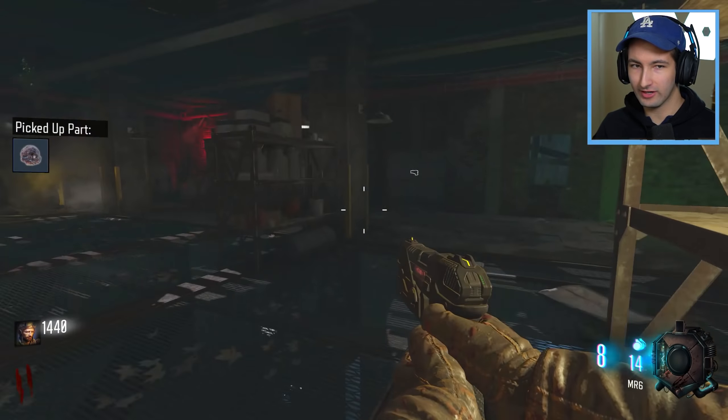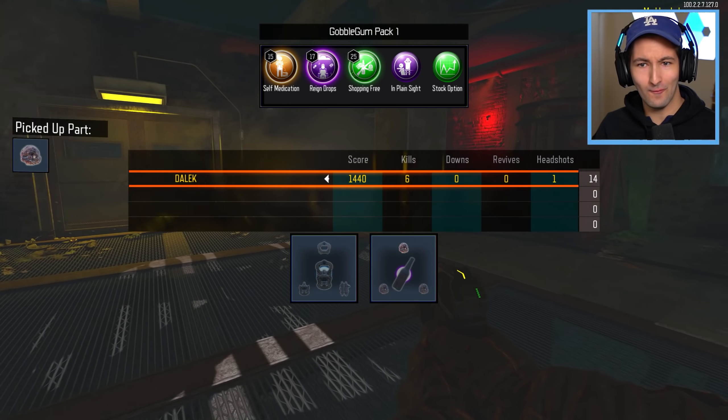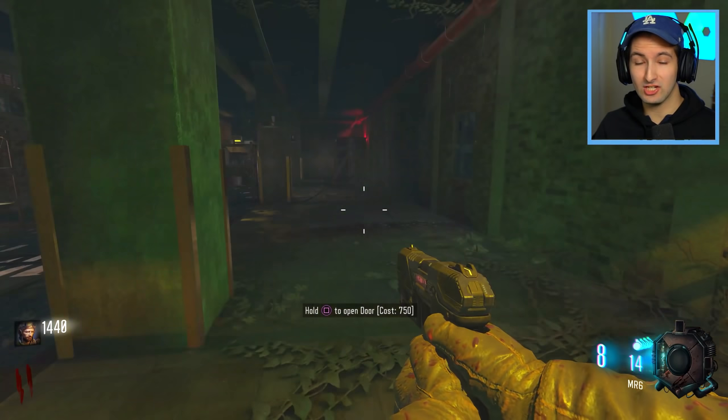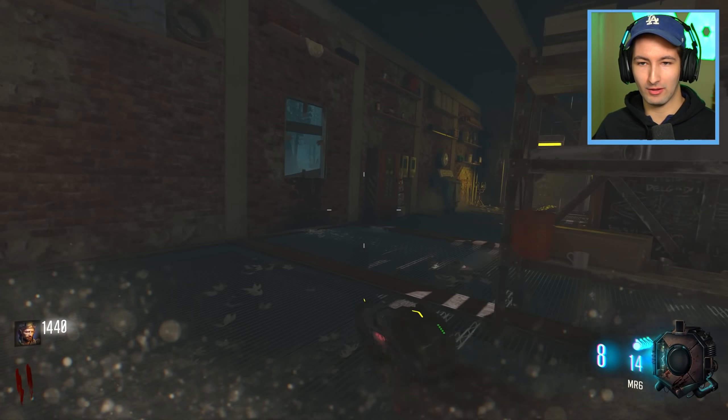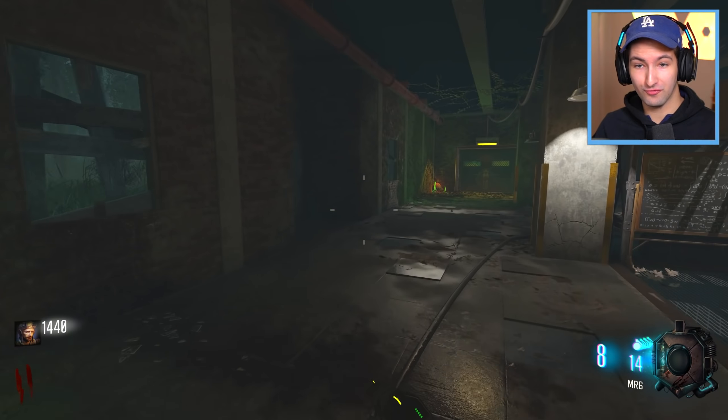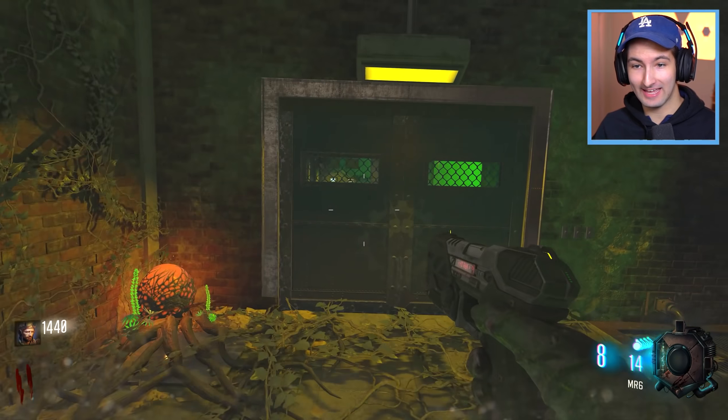All I know is there's some sort of Easter egg involving skulls. I picked up a part and — look at that HUD, that's looking pretty nice. We can get a free perk and there's also a shield. This is essentially like an old-school Zombies map, like the World at War days — very simple, very claustrophobic — and I'm really excited to get into this.